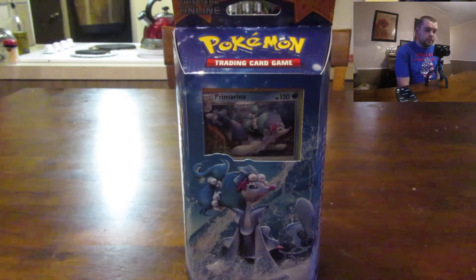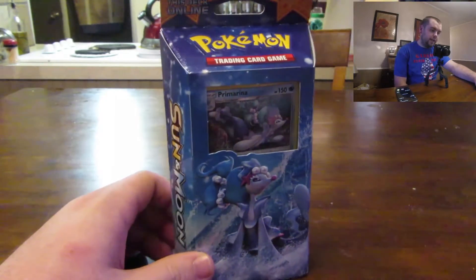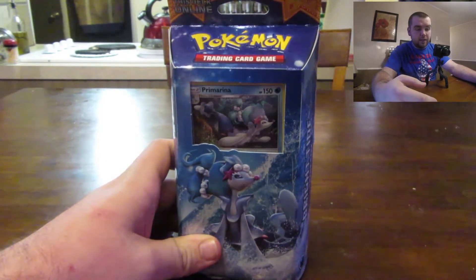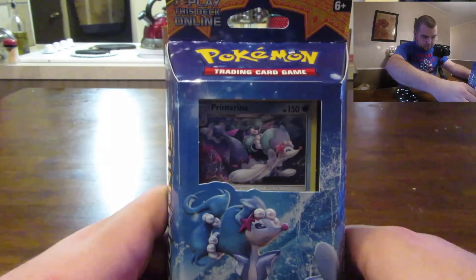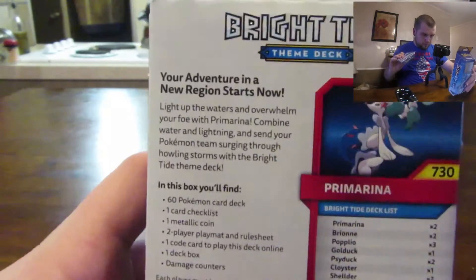Alright guys, so today was the release date of the Sun and Moon theme decks. What we got here is the Primarina — I can't hardly pronounce it — but the Bright Tide theme deck, and it's got a holo in it. We're gonna open this one up and see what we get inside the deck.